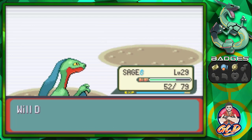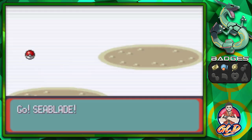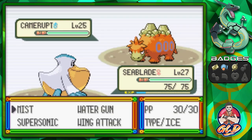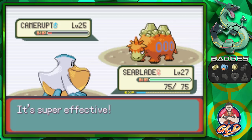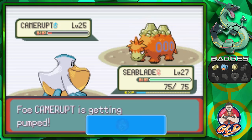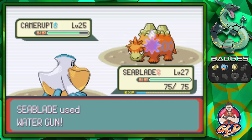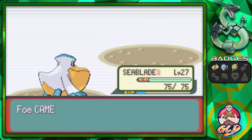Vesuvius is looking pretty cool, but Maxie comes out with a Camerupt — I've got the perfect Pokemon for this. Let's go with Seablade. Alright, Seablade — Level 25 Camerupt, both Ground and Fire type. This Pokemon will have no effect against you if you have a Flying type or Seablade. This is the reason I got Seablade! Water Gun attack and there goes Camerupt — you did not like that!